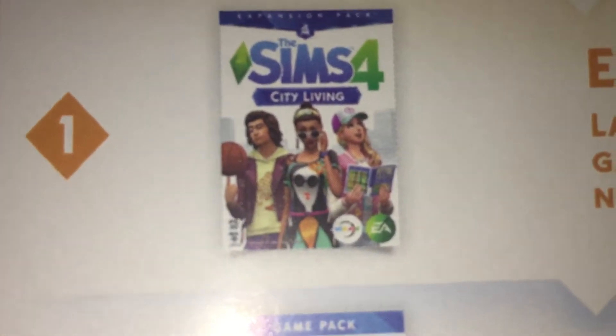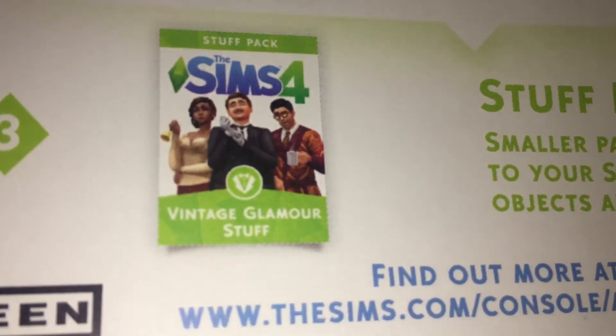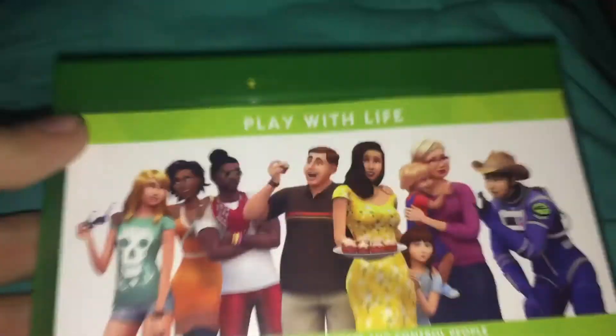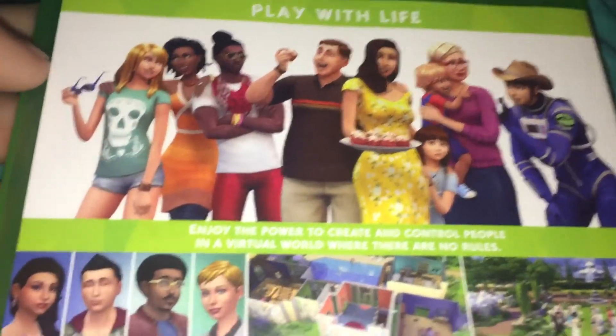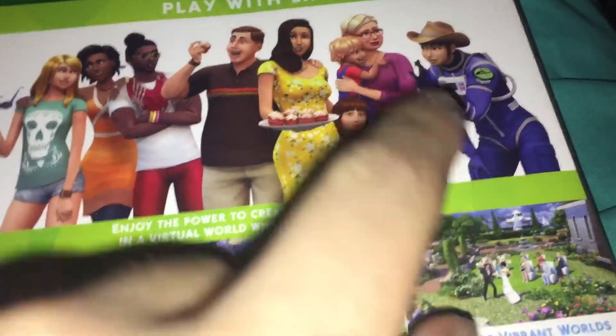Right here we have City Living, Vampires, and Vintage Glamour stuff. Might have to check those out whenever we start getting into playing. On the back it says 'play with life,' and you can see much more different emotions, personalities, and all that.